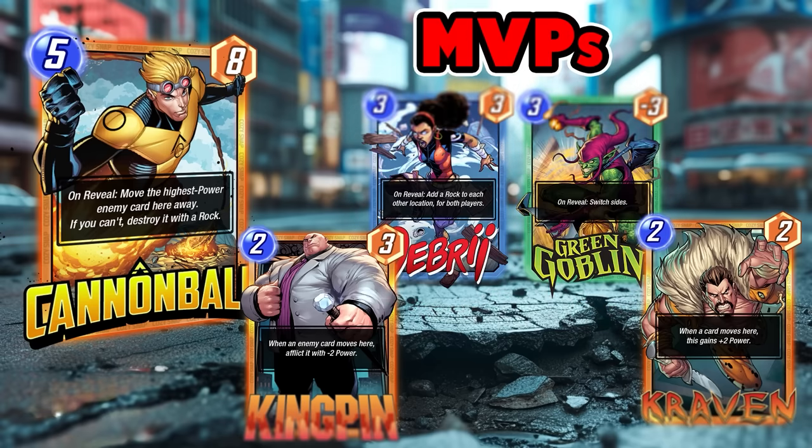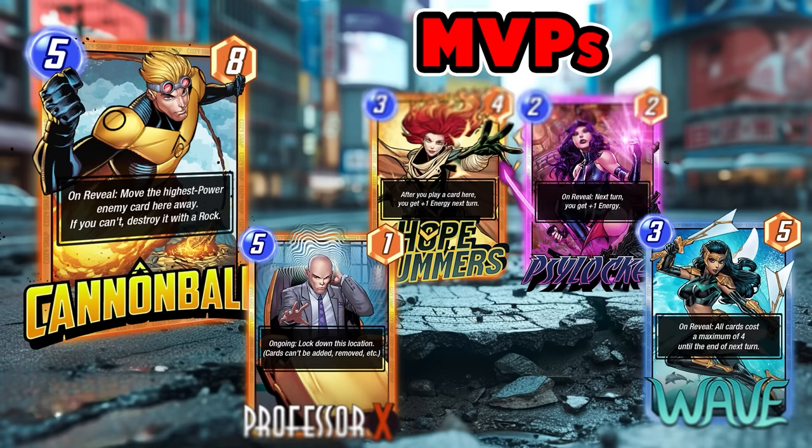Debris and Green Goblin as ways to clog up the opponent's side cannot be understated — especially if you're going the junk route or mixing in Kingpin. These are the cards you want to include. Hobgoblin is in other synergies too, but he's a bit too expensive to fully utilize Cannonball. For X-Men synergies, Professor X is one of the surefire ways to lock down a lane, though he's also five cost, which can present some trouble.